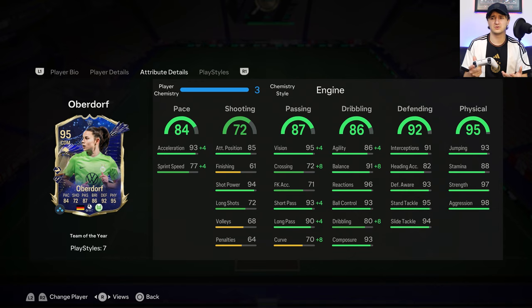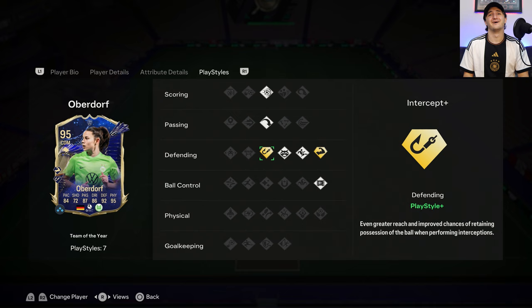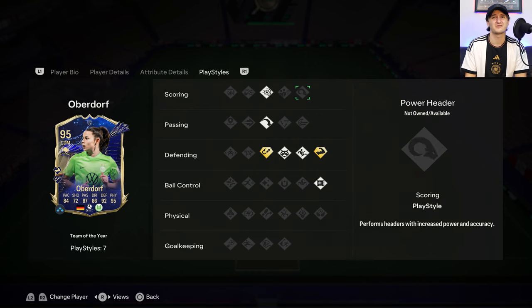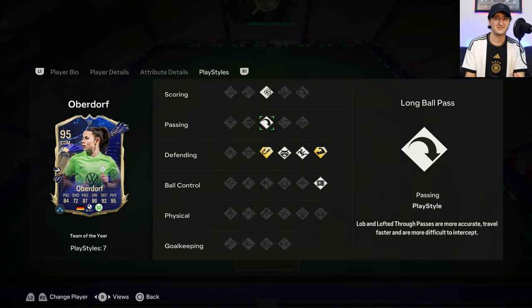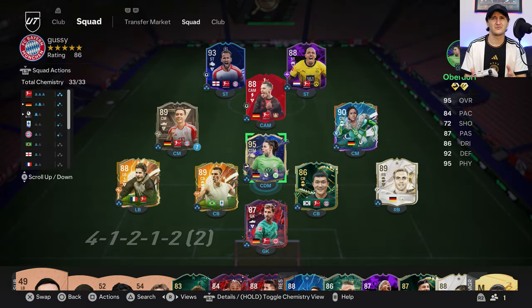Looking at the face card, you could compare her to Conte's Team of the Year cards from past years and ask: is this really a TOTY card? But before you criticize that, this card is insane in-game. Unlike Conte in those times, she has playstyles: Intercept Plus, Bruiser Plus, Anticipate, Slide Tackle, Press Proven, and one of my favorite passing traits, Long Ball Pass. We have her on an engine chemistry style.